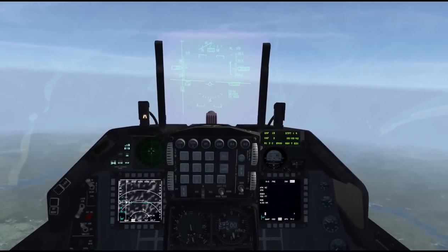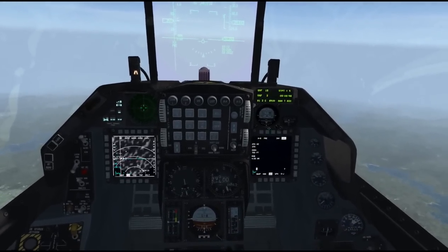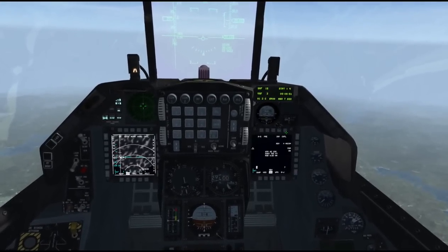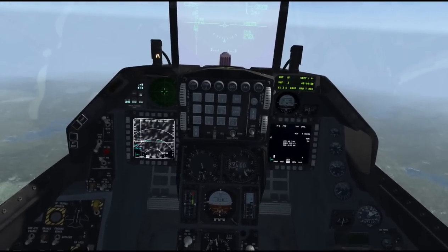Now we're up here at 29,000 feet — that's a typical altitude at which you drop these kinds of GPS guided bombs. You could do the whole thing on altitude hold if you want. You can drop them against a precision steer point if you're sure of your target's location.